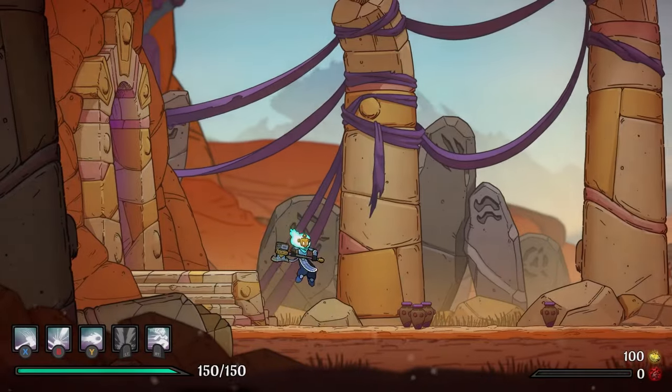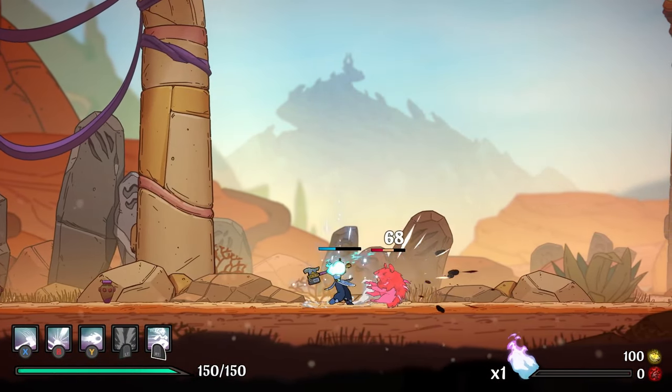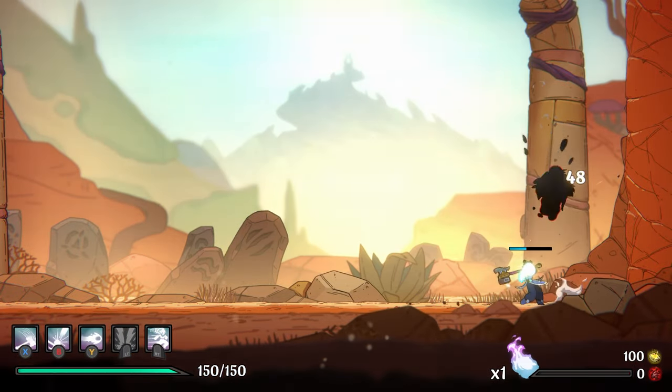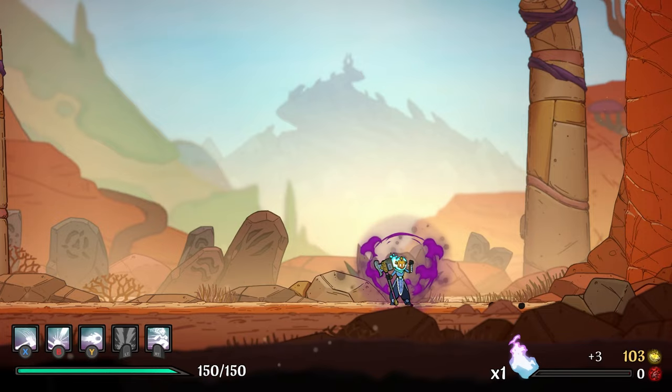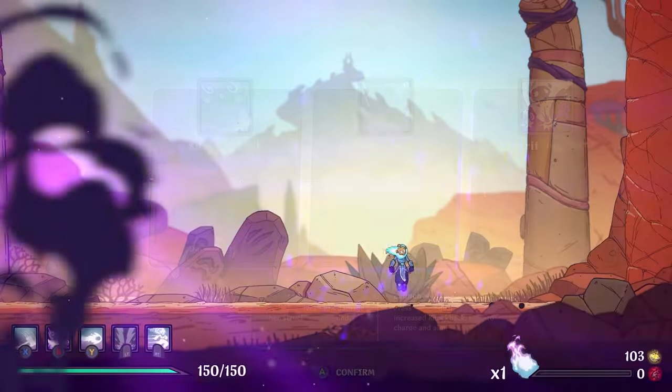We're going to start another run since we haven't actually run with the cursed soul thing yet. We're just going to keep that going. And you can see that meter there. Looks like the meter resets per room, potentially. That deals more damage — launcher deals more damage.